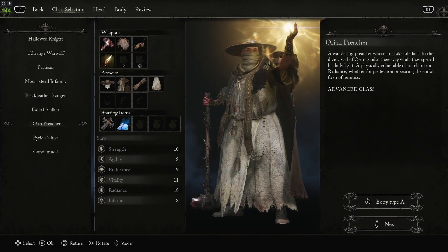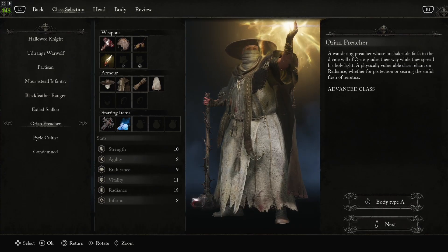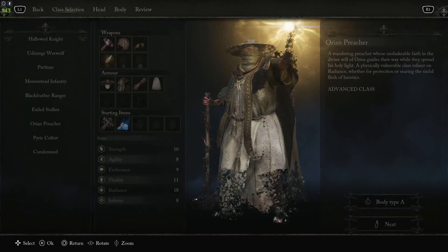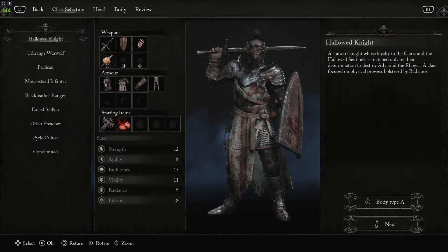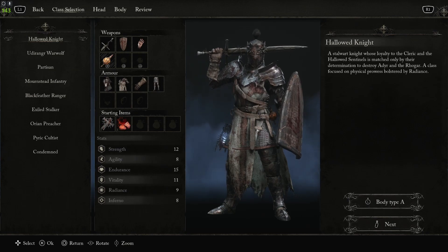The other option is the deluxe Dark Crusader class — I don't have this so I'm just referencing a picture. It starts with 11 radiance and 12 strength, which is also set up really well for a paladin play style, plus you start with 14 vitality which is quite a lot of health. If you don't have the deluxe edition, the Orion Preacher is set up best and makes the beginning area less frustrating because of the ranged option. But if you want to go with the Hallowed Knight and have a sturdier shield, you're going to take less wither gray health damage when guarding.